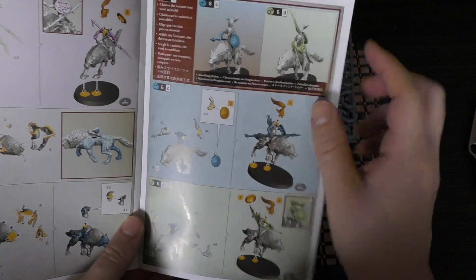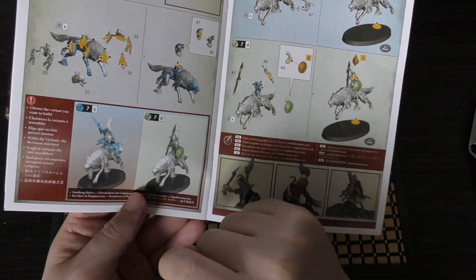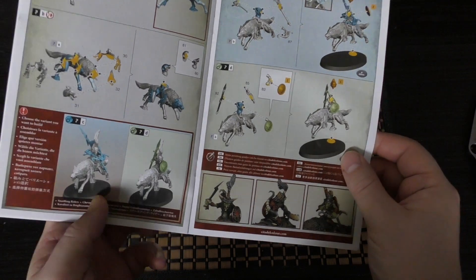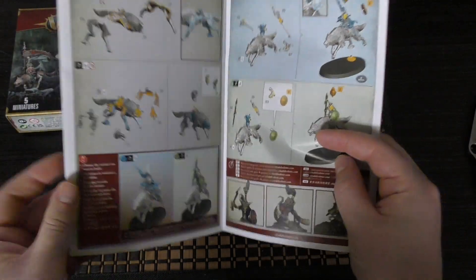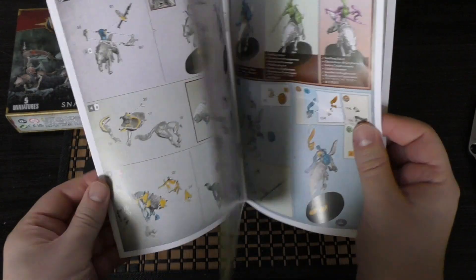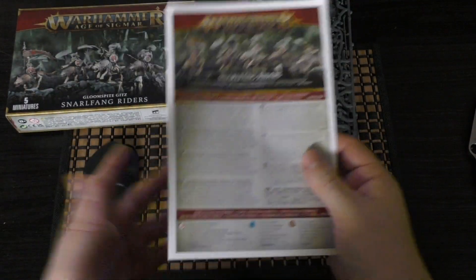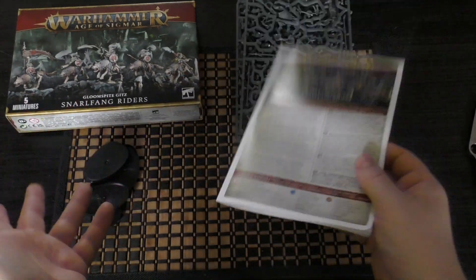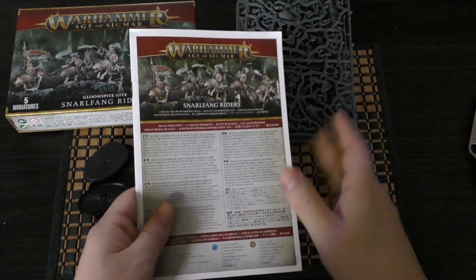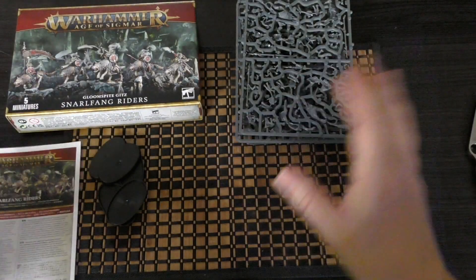For the last two, there's the blue and the green — I do like that green one with the bow aiming, and the final one aiming the bow is pretty cool too. I'll make a decision while I'm building them. You've got at least two options per Snarlfang Rider, with the first three having three different options. So if you bought another set, the riders would look different — the wolf poses are the same but the riders themselves have the potential to look different if you have ten of them, which is great.